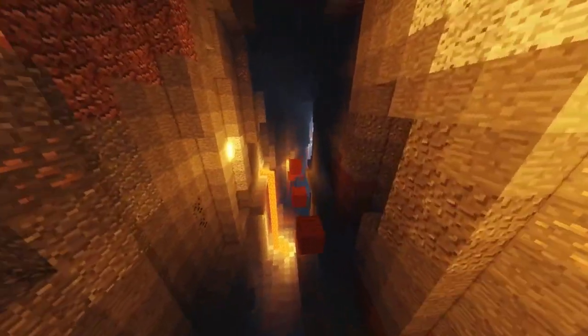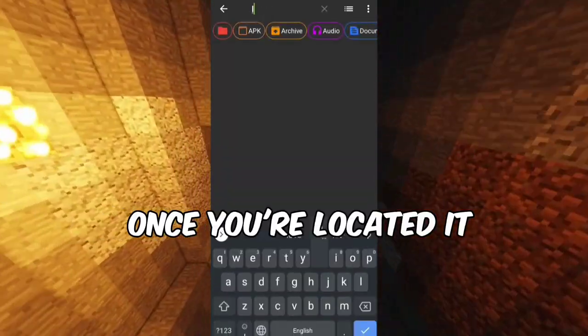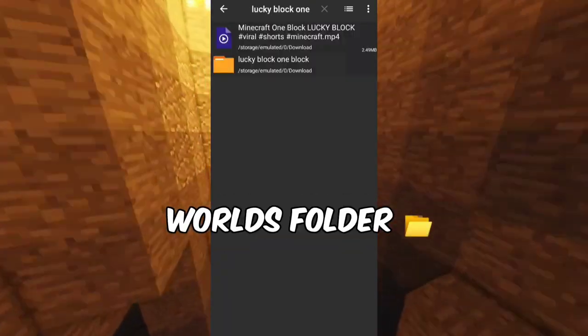Download the world from the link in the description. First, open your trusty file manager and navigate to the Downloads folder where your world awaits. Once you've located it, simply perform a swift copy and then paste it into the hallowed halls of your Minecraft Worlds folder.